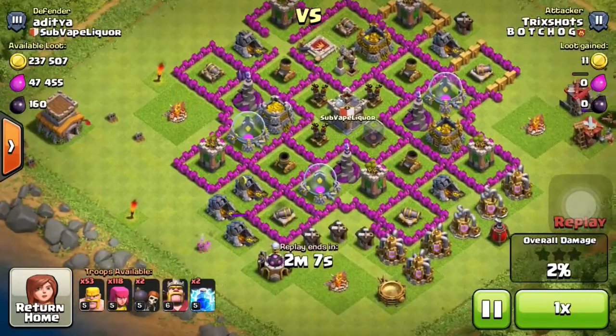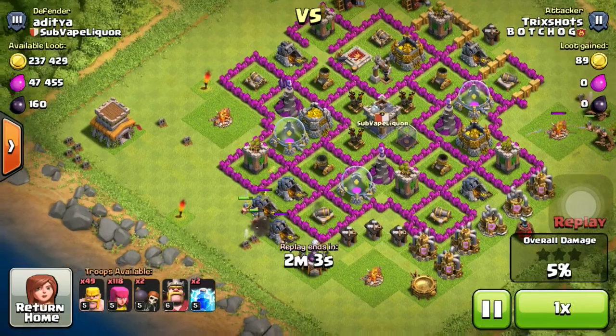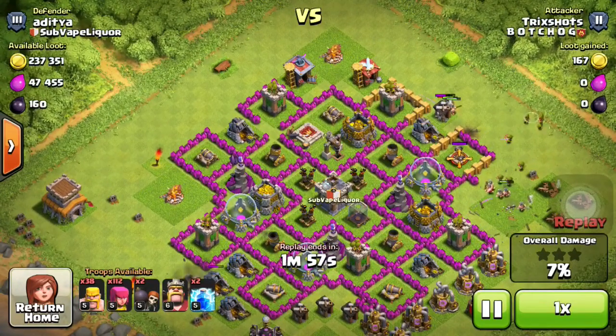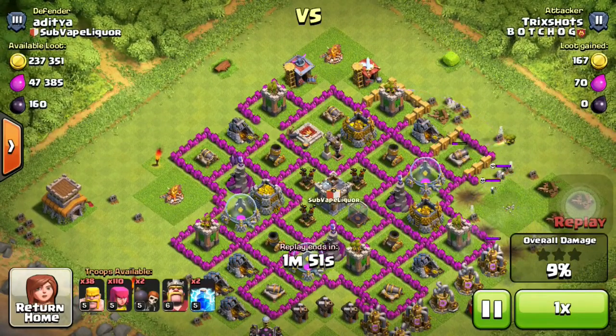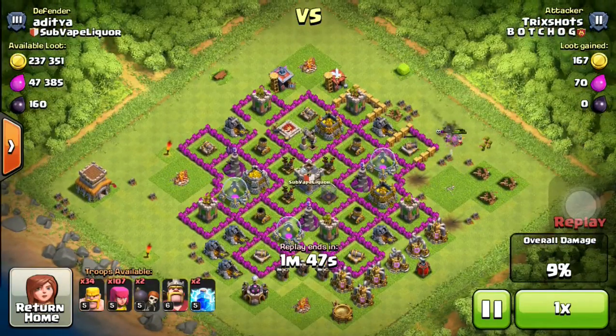The next one was you can no longer put lightning spells on resources — I hate that one. I literally hate it. Because I'm like a person who, if I need one more thousand dark elixir, I'll just snipe it. I know it's a bad thing to do, but people do that to me too and I do it to people, so it's fair. Come on, it's a game — you have to adjust with it.